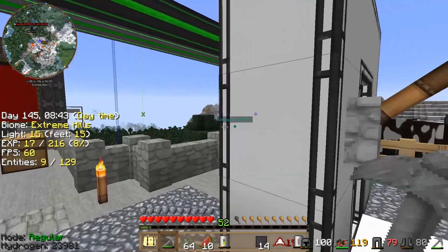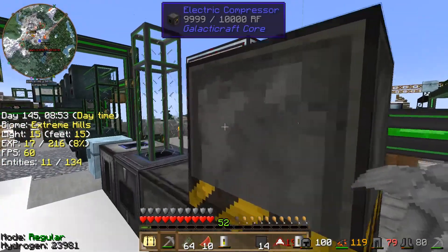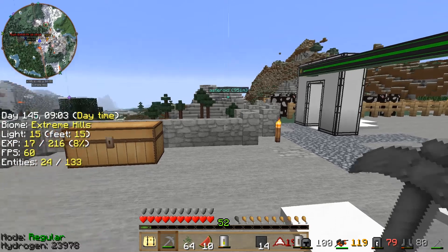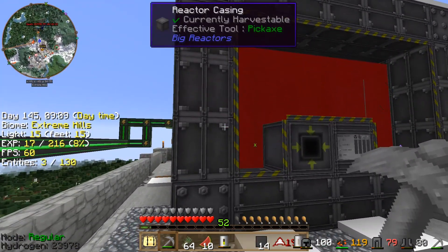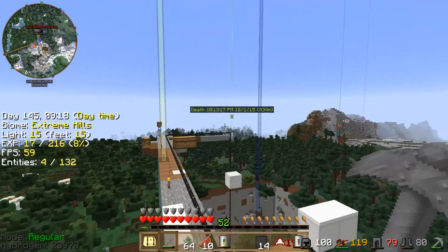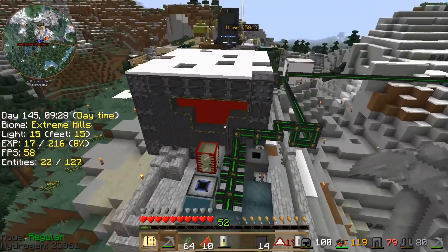Here is our enhanced portals setup. This will take us to the moon. We're probably going to set up another one so that we can set it up to go to Mars, which is where we're headed. Here's our current big reactor. We're probably going to build a turbine on Mars as well as another big reactor. And that's where we had a big quarry, got us a ton of resources. We might be using that as well on the moon to get us some ore.